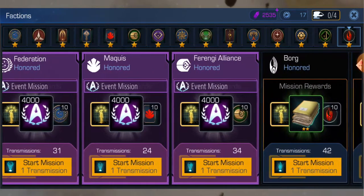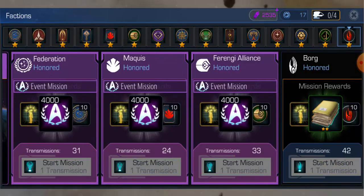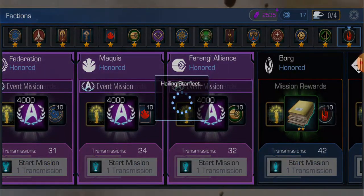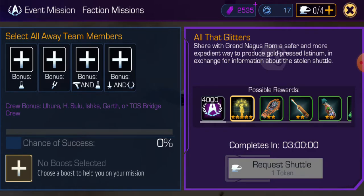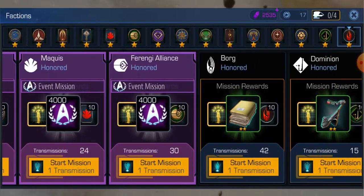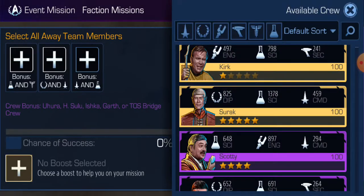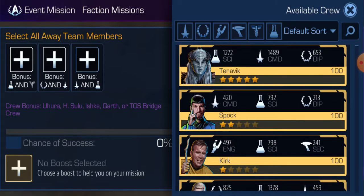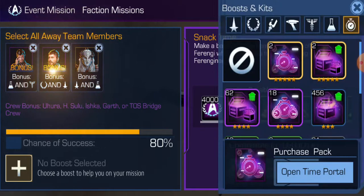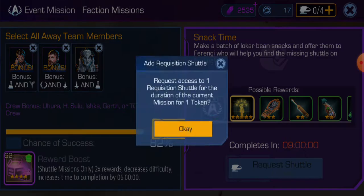Let's go back to the Ferengi Alliance and find another 3-seater shuttle. There's a 4-seater — we'll need those later. Another 4-seater, we'll come back to that one later. There's a 3-seater, so let's staff this shuttle as well. Got some good bonus crew on there — up to 80% on that one, that's pretty good. Request a token for that one.